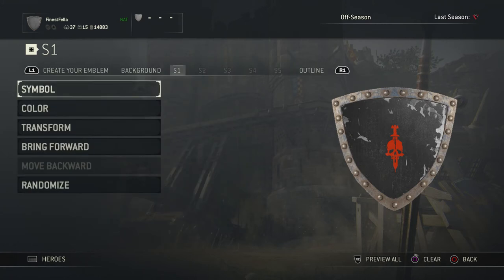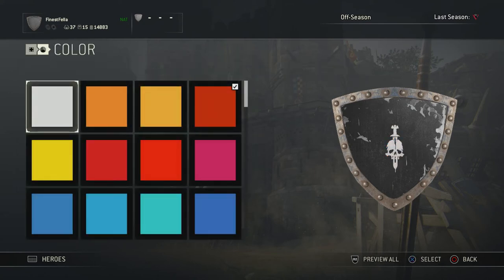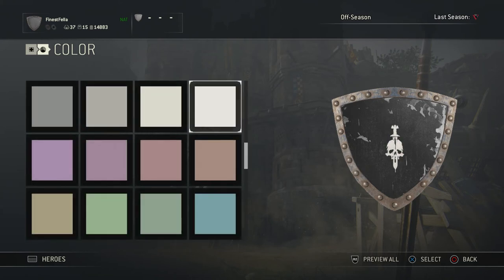Press circle to come back out and as you can see it's applied the skull, but it's looking pretty crappy right now. So first we'll change the color to as white as you can possibly get it — choose this white here.